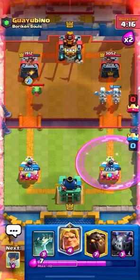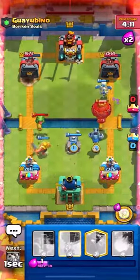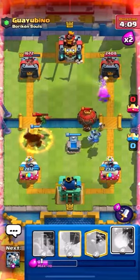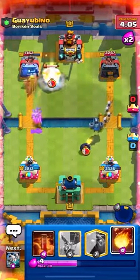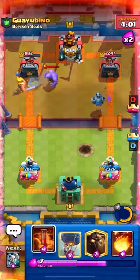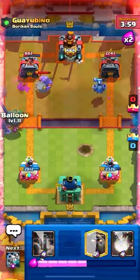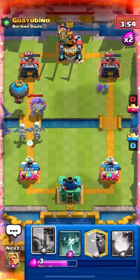This deck is pretty fast-paced. You just always want to keep an air counter and cycle. Keep your Tombstone cycling so that you can kite Balloons. Always assume Lumber Loon, even if the opponent has wacky decks, because Lumber Loon usage is through the roof. I don't know how it's going to be on the last day, but just always assume they're playing Lumber Loon.